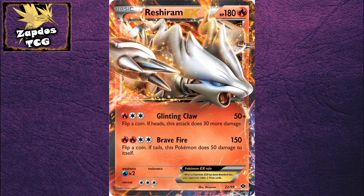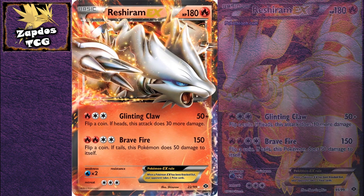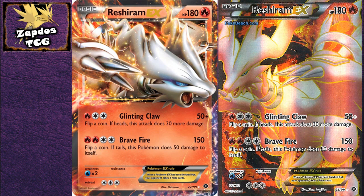Of course it is, otherwise I wouldn't have made this episode in the first place. There are two versions available for Reshiram EX: the regular one and the Full Art version. They both look pretty awesome, but I do prefer the Full Art version a bit more for this Pokémon. With an HP of 180 for a basic, you can't really complain.